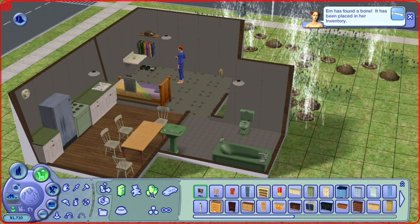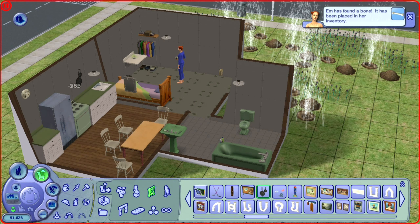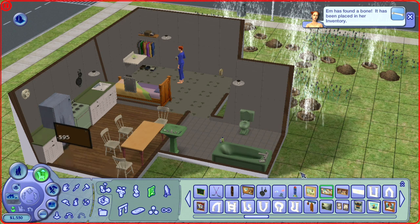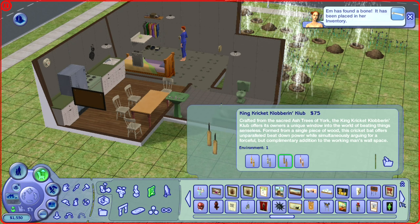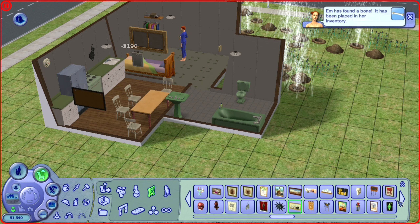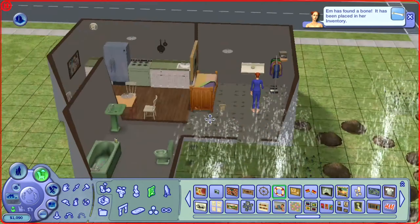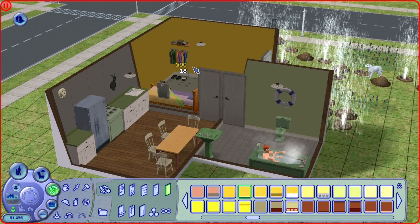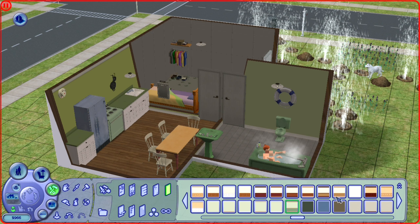I never really liked these green colors for the bathroom when I used to play years ago, but it looks kind of nice now. It has this retro look — like a bathroom would look in the 40s or 30s maybe. And she is getting some decorations as well, so her environmental need will improve, because every time she's outside it's horrendously low. So let's help her out a bit.